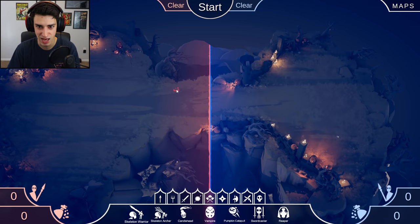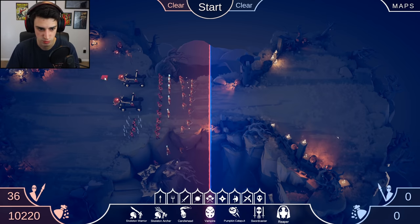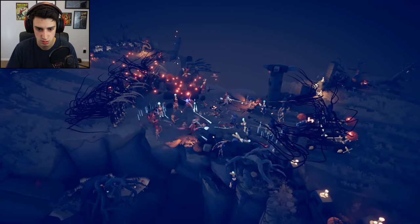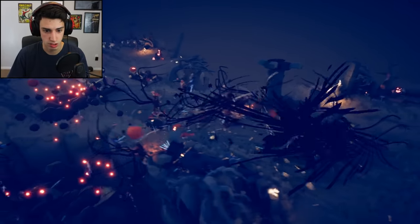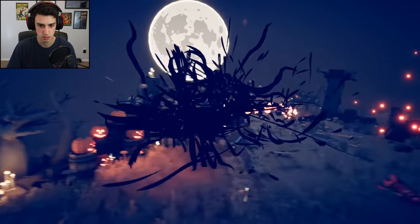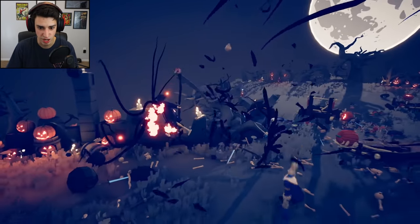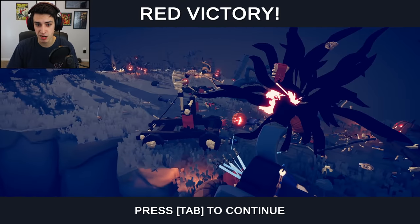Oh, spooky - there's spooky battles? We're about to get Resident Evil 3 Remake up in here. Let's do a legit battle - no debug, no bugging. One of everything. Boom. Swordcaster? Reapers - dude, the Reapers are so sick. This is legitimately fair. There's so many explosions. The Reapers are horrifying. Those are the Pumpkin Catapults. Red team looks like it has the lead. What a cool map and characters. This is like Qui-Gon versus Darth Maul - okay, Qui-Gon lost. The Pumpkin Catapult won. That was crazy.